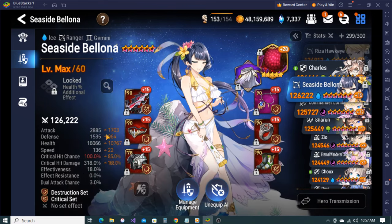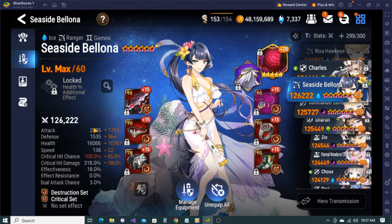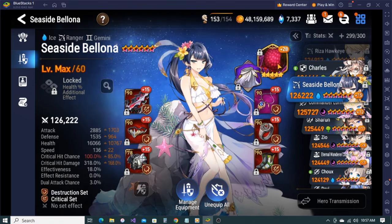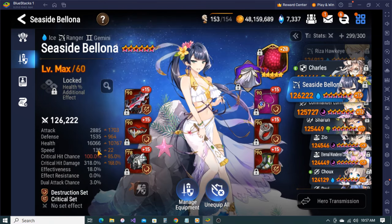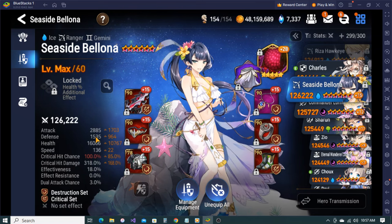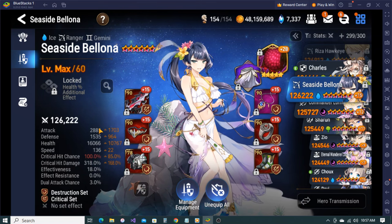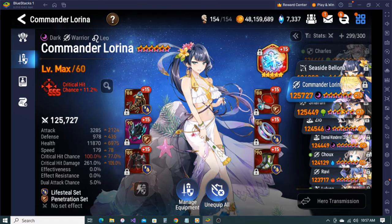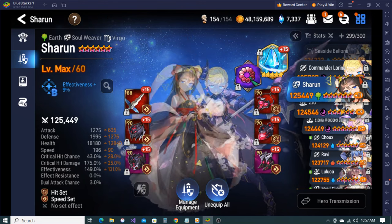SSB - same stat line. High crit damage, decent attack, pretty decent bulk with Bloodstone. Plus 28 - I gotta upgrade that at some point. You don't really need high speed on her anyway so it's fine. Really high crit damage - I don't even know what this gear was, I think I tossed it on for ancient inheritance.